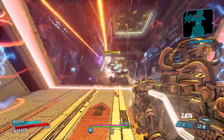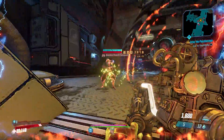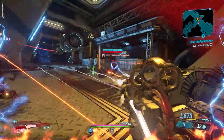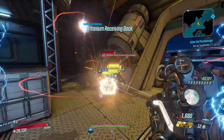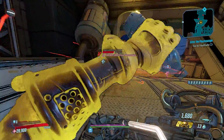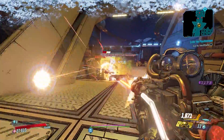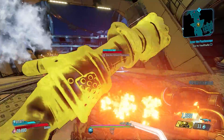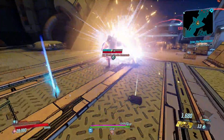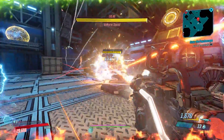Jumping onto the list at number 7 is the Rebound. This DLC4 assault rifle is obtained only from the final boss in that DLC at a 15% drop rate. The Rebound is like a weird combination of a bunch of weapons — it shoots saw blades that pierce through enemies, bounces off surfaces, and allows you to hit the same enemy again. The saw blades then explode for even more damage, making this a fun weapon for mobbing in heavy enemy areas.